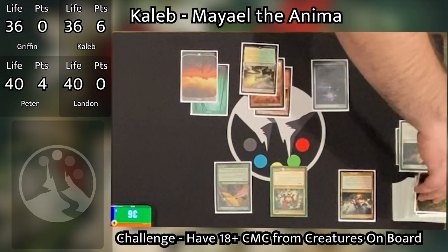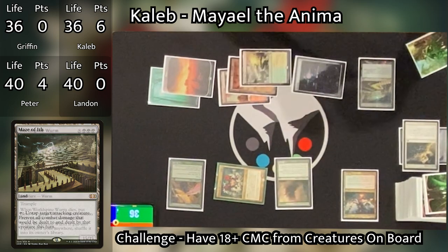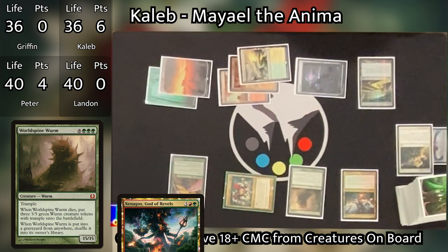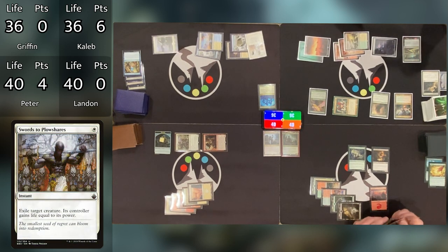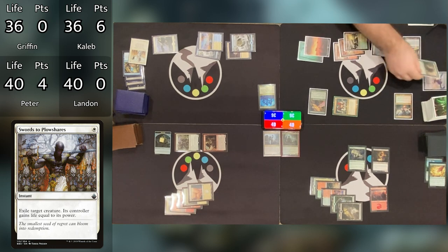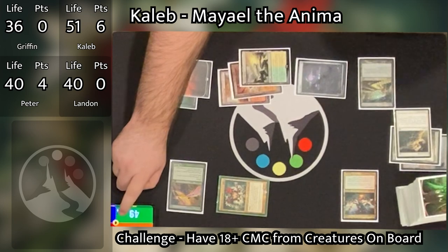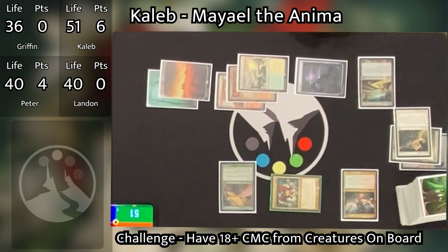Caleb goes to his turn, untaps and draws. He plays a Maze of Ith as his land for turn, then pays six to activate Mael. He looks at the top five and chooses World Spine Worm to enter the battlefield — another 11 CMC. He heads to combat. Xenagos triggers targeting World Spine Worm and giving it haste. Griffin responds again and casts Swords to Plowshares targeting the World Spine Worm before its power and toughness can double. It resolves, the Worm gets exiled, and Caleb gains 15 life going up to 51. Griffin wanted to exile before Xenagos could double the power so Caleb wouldn't gain 30 life.